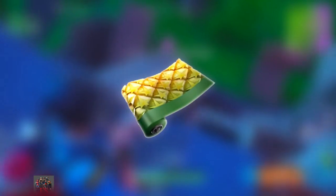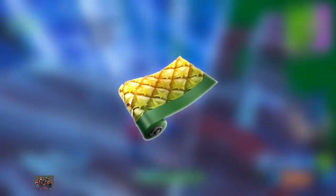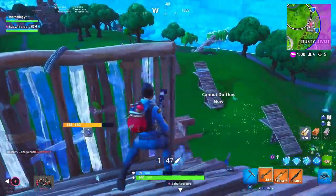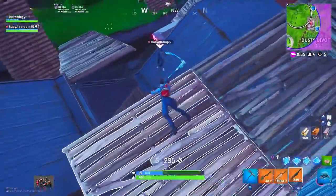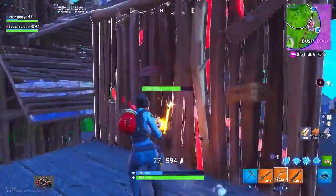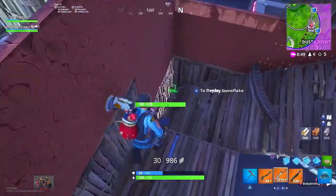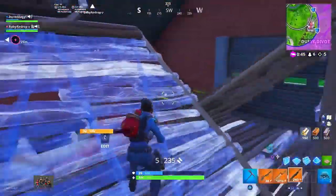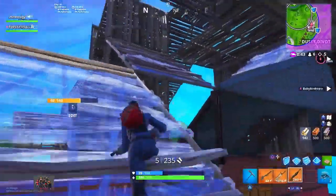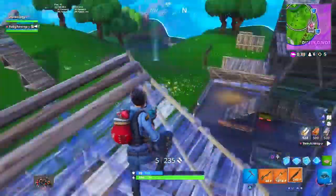Also included is the brand new pineapple wrap and the 500 V-Bucks you normally get from any starter pack in Fortnite Battle Royale. There's no price confirmed as of right now, but for those who may not have bought a starter pack before, these are normally around five dollars in the Fortnite store. You get the skin, the back bling, the V-Bucks, and now a free wrap as well — all for five dollars, which is absolutely insane.